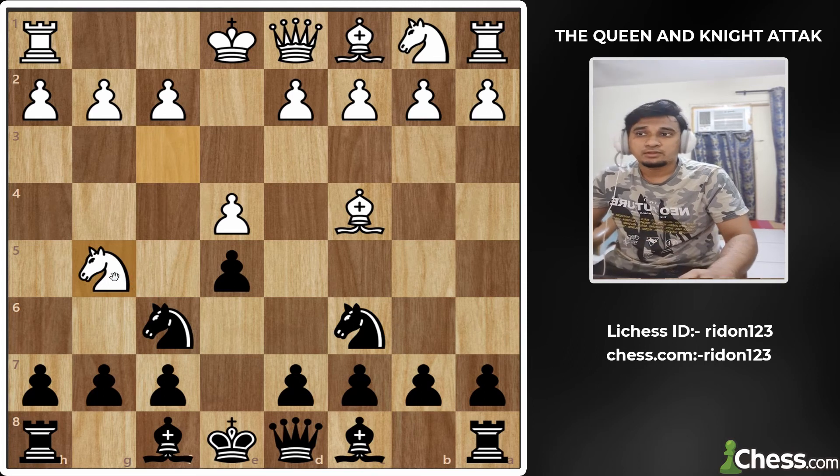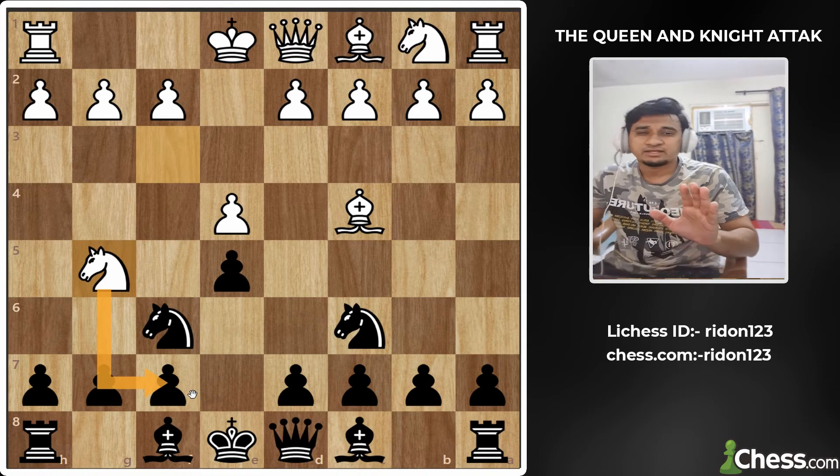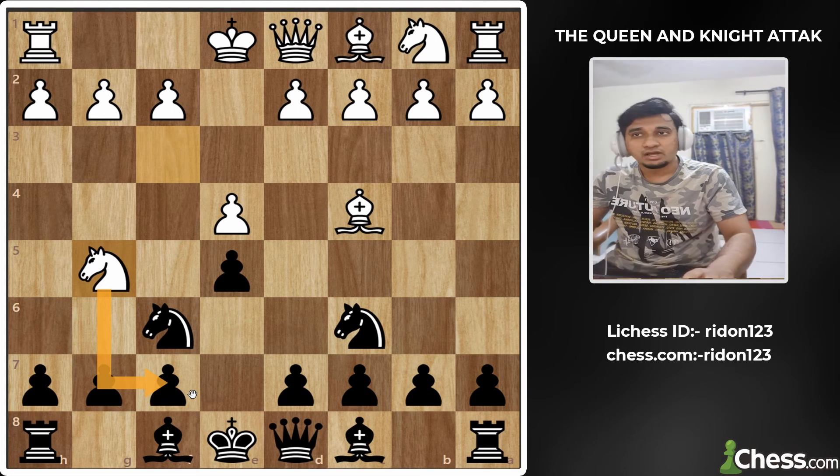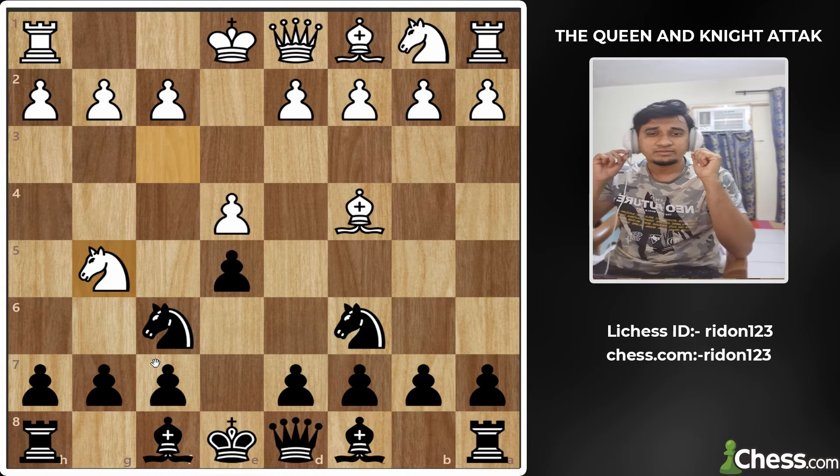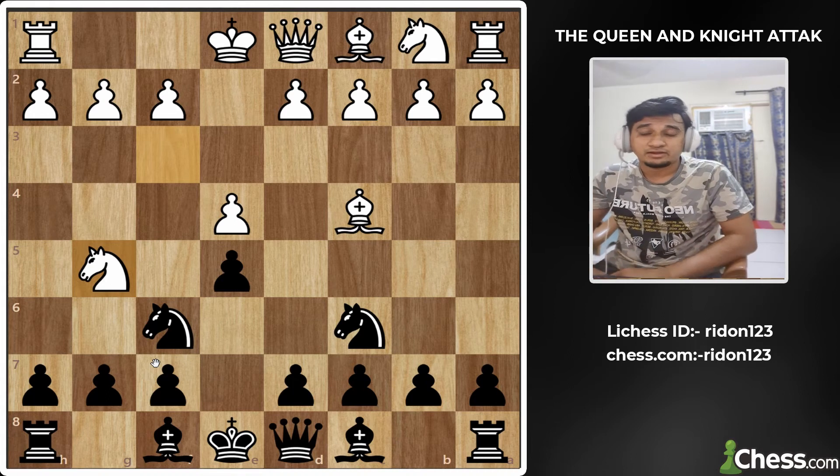What is the right attack? This knight is a pawn attack. If you accept the knight, you will not be able to win, because the bishop is supporting. If you accept the knight, you will grab the knight. This is the correct variation — a normal variation. There is also a counter-attack variation, which is very famous. It is called Traxler's Counter-Attack.